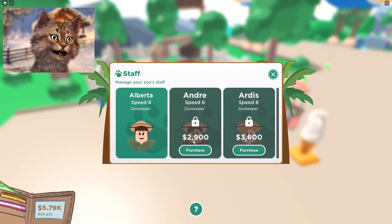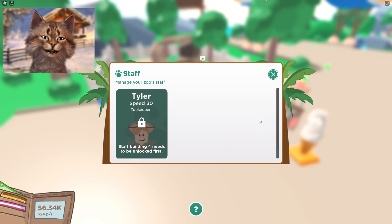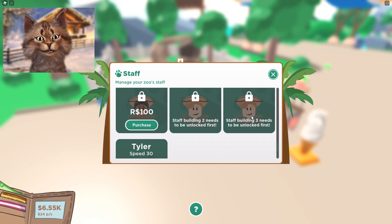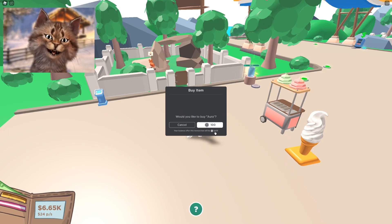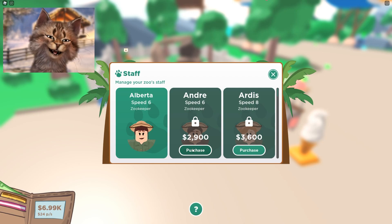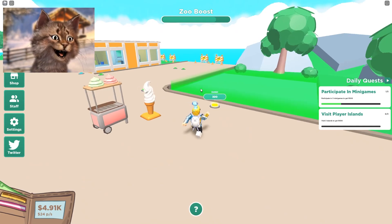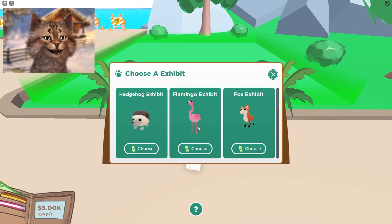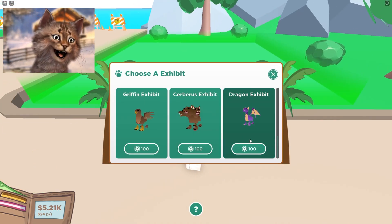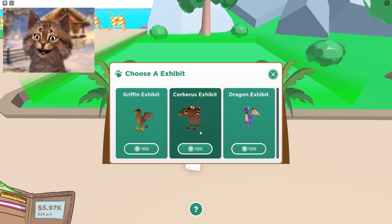Why are you so expensive? Should we buy this one? Oh whoa - let's buy this one for 100 Robux - Aura! She's like an OP one. We'll buy another one. Let's get our first male employee. Let's get another habitat - there's more animals! There's a dragon, a cerberus, a phoenix. We'll get those later.